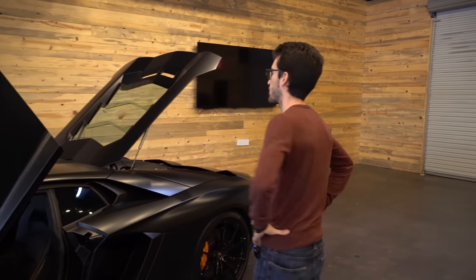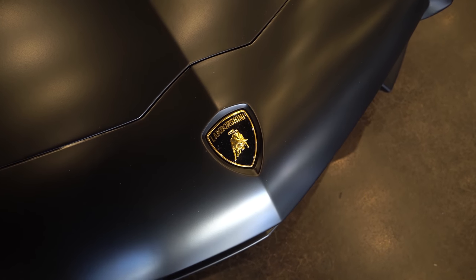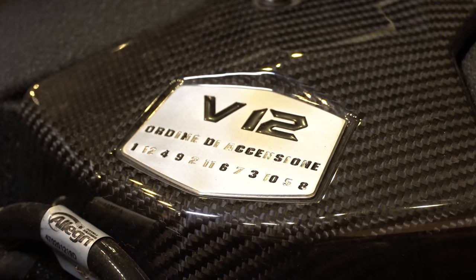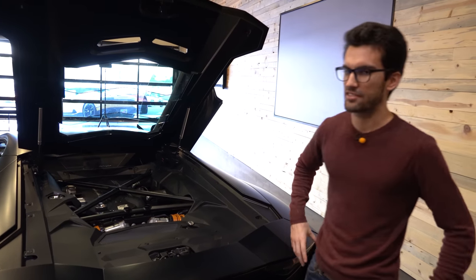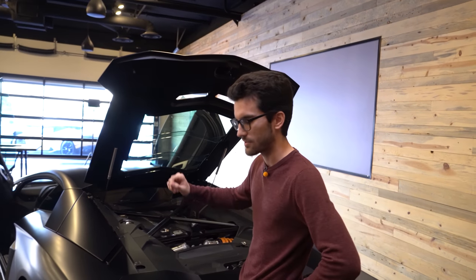I'm going to give you a brief tour of the Lamborghini Aventador so you guys know what we're dealing with. This is a beautiful matte black finish — it's a 2016 model year, in case you're wondering. V12 naturally aspirated engine. The badge right there at the front is beautiful with carbon fiber inlays. We also have four throttle bodies. Everything all together makes about 700 horsepower to all four wheels — all-wheel drive.